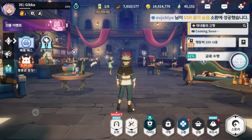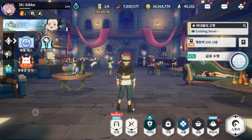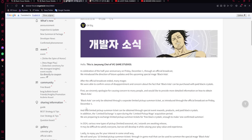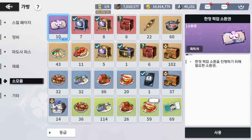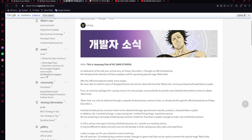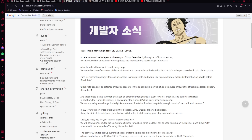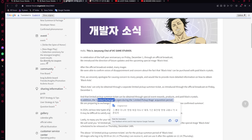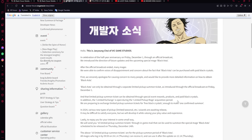Let's open the dev letter and talk about it. The way they described it is that you are only able to use these new types of tickets. They gave 10 out as compensation. It says the limited pickup summon ticket - the purple one - can be obtained through event special rewards, products, and paid crystals. In addition, the limited exchange is open during the limited pickup mage acquisition period.